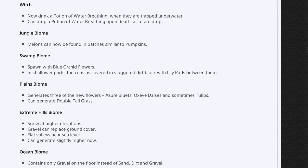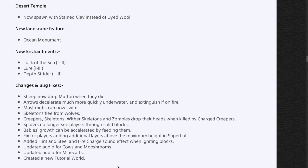Jungle biome melons can now be found in patches similar to pumpkins. Swamp biomes spawn with blue orchid flowers in shallower parts, and the coast is covered in staggered dirt blocks with lily pads in between. Plains biome generates some of the new flowers and can generate double tall grass. Extreme hills biome now has snow at higher elevations, gravel can replace ground cover, and flat valleys near sea level can generate slightly higher. Ocean biome now contains only gravel on the floor instead of sand, dirt, and gravel. The desert temple now spawns with stained clay. New landscape feature: the ocean monument. New enchantments: Luck of the Sea, Lure, and Depth Strider — two are fishing-related and Depth Strider lets you move faster underwater.